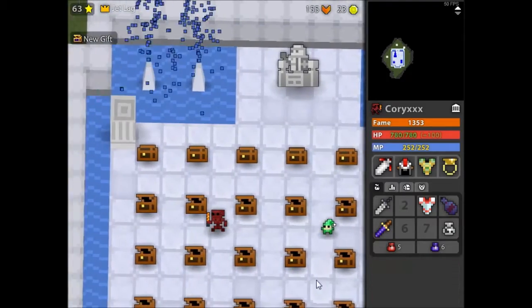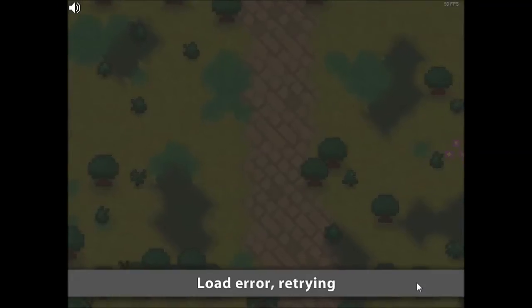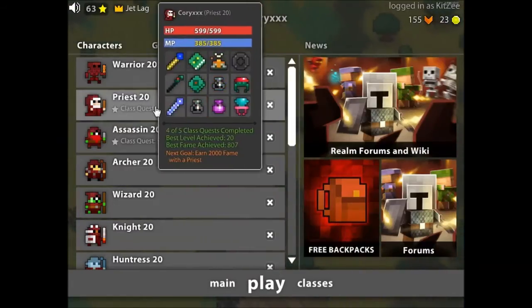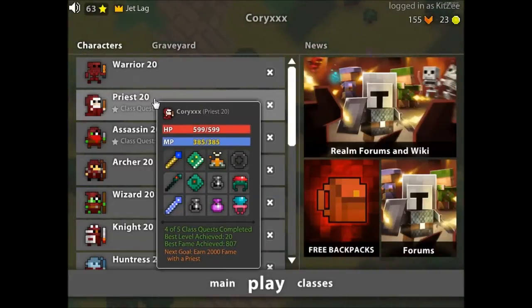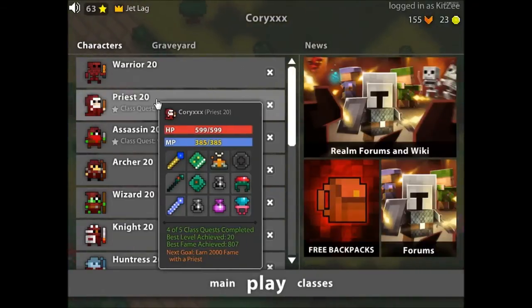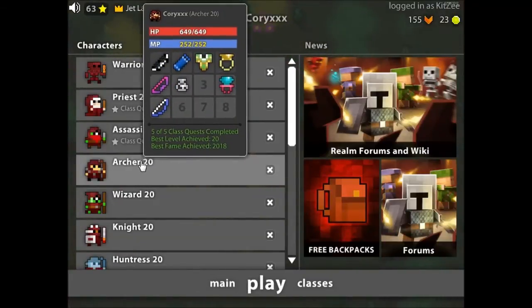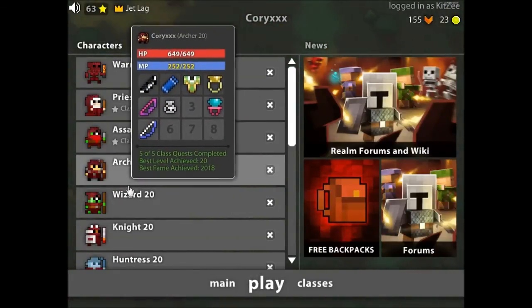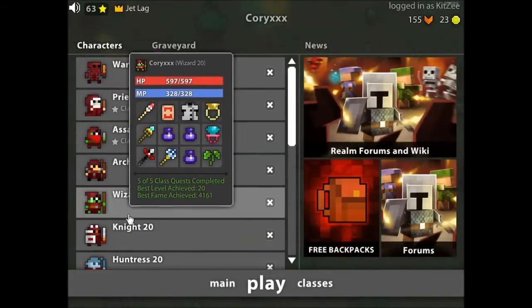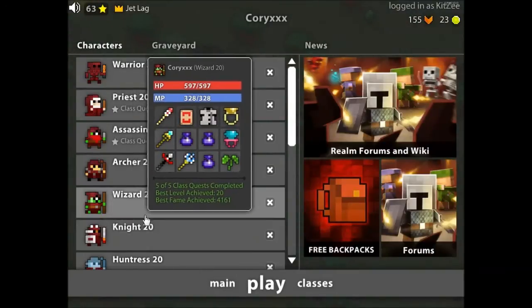Let me quickly show you my characters — I won't bother hopping on but I'll show you. I've got a Priest which is 7/8, really cool, nice to have. I've got my Assassin, really cool — got a Spirit Dagger on that, I need to get a Plague on it too. Got my Archer which is really nice — I love playing Archer, it's a really fun character. I've got a Wizard which is really fun, obviously my 5k character, 9/8/8 — I've had that for about a year and a half.